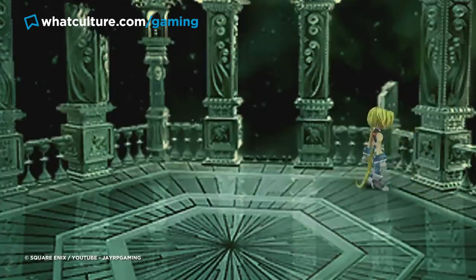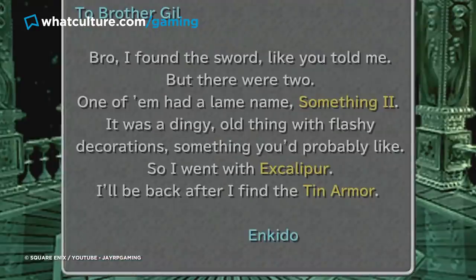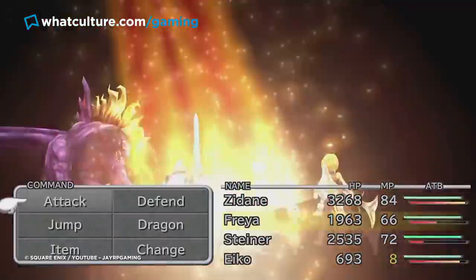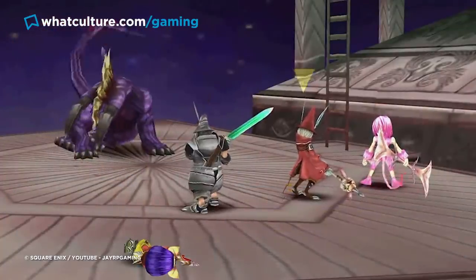For starters, while this weapon truly is the best in the game for Steiner and is infused with all manner of holy power, it can only be located in the final dungeon of the game, Memoria, meaning that the actual time you spend using it is minimal to say the least.